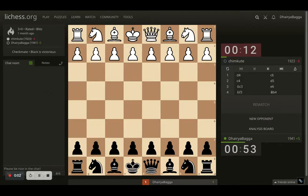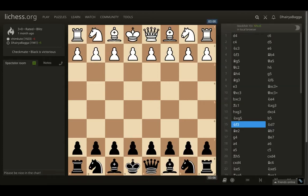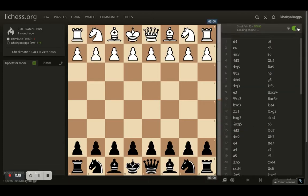Hey chess lovers, welcome back to the Chessyard. This is Dehre Bagga and today I'll be showing you one of the interesting checkmates that I did about a month back. I was playing here as black. I played the Caro-Kann defense. Let me just put on the analysis board and turn on the engine evaluation as well.